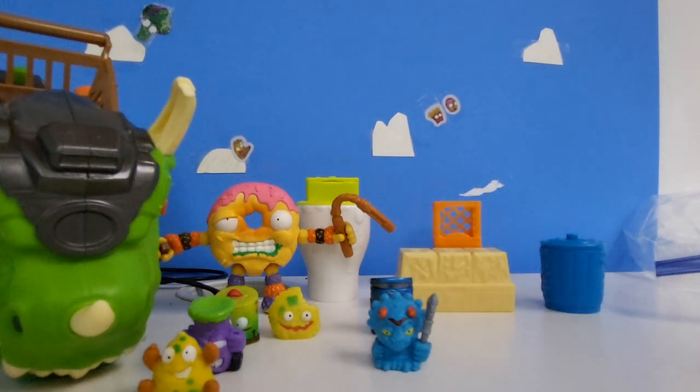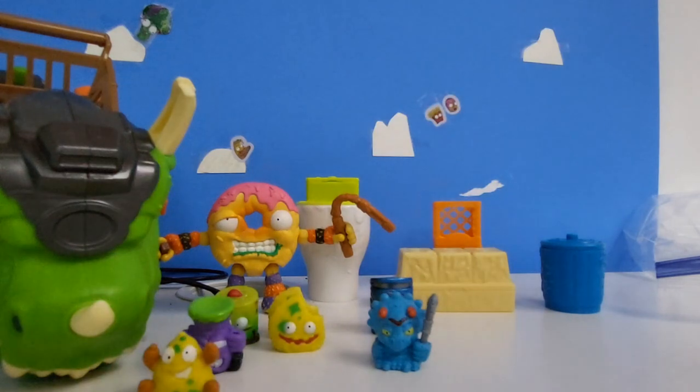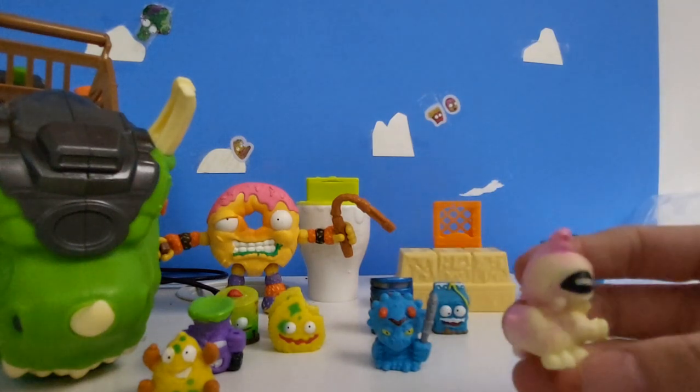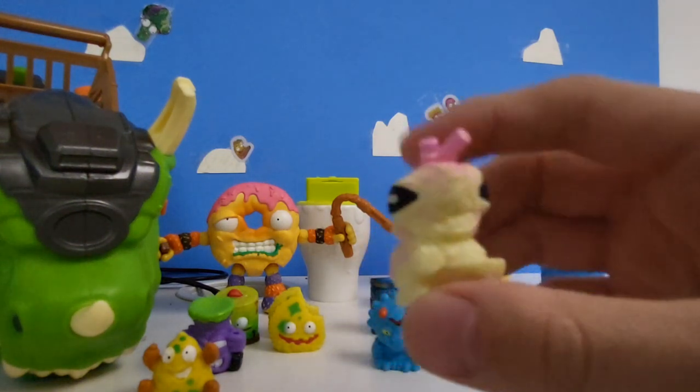Next we have this guy — I don't know what his name is. He is Tris... I don't know, his name is like Tris and Slops or something, I have no idea. Oh, a duplicate already — Cruddy Chip. Next we have Sour Milk and he's blue.